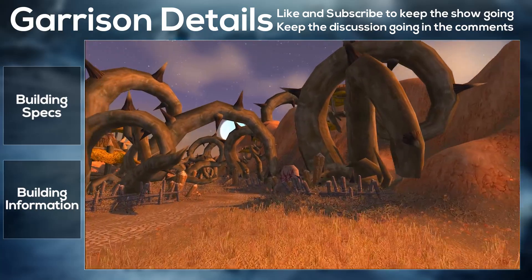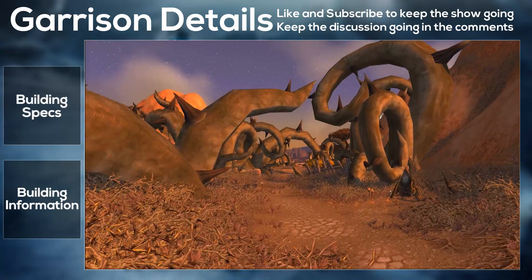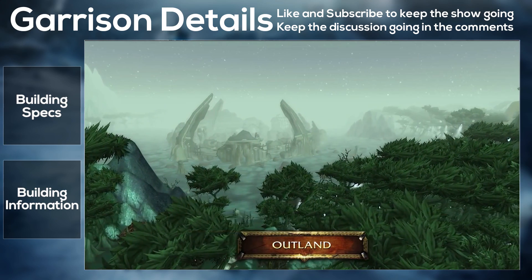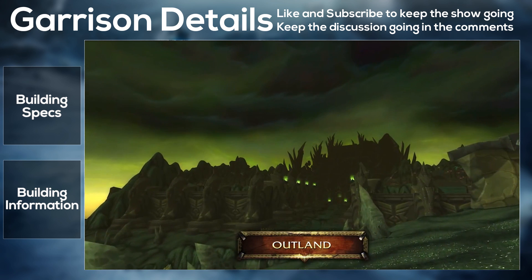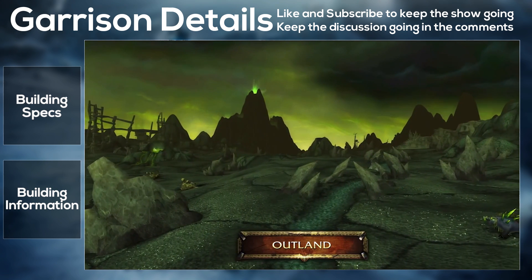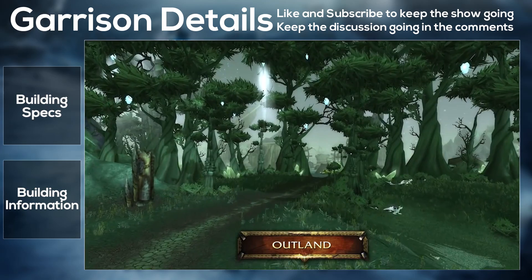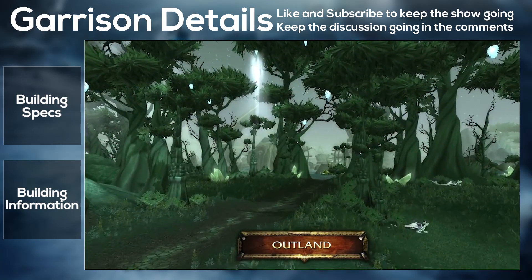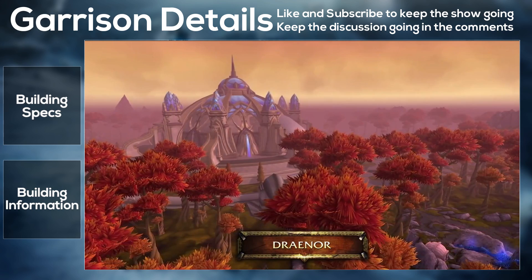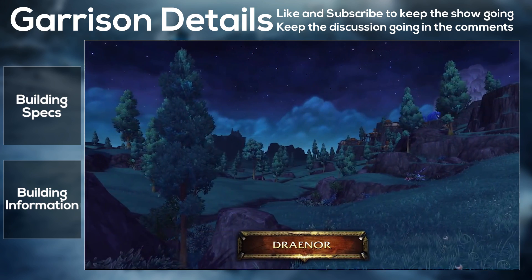The Trading Post is the garrison's center of commerce with the natives of Draenor. It opens new trading routes and grants access to trading missions. The first upgrade adds an additional trading route, and the final upgrade unlocks specializations. There's also a listing for the Workshop, but no information was given about it. That's essentially it for this new datamined information.